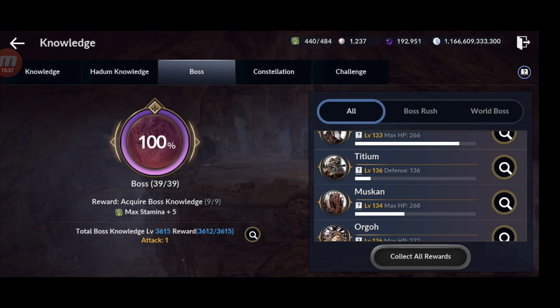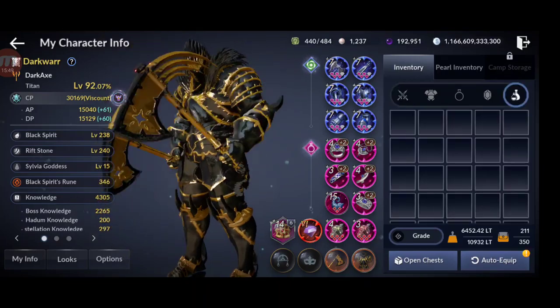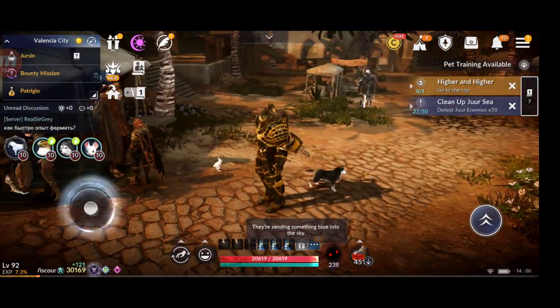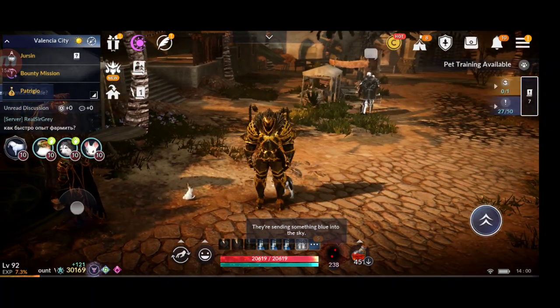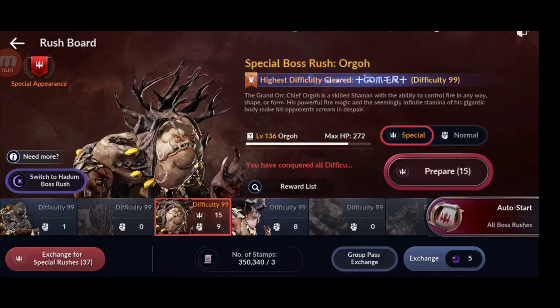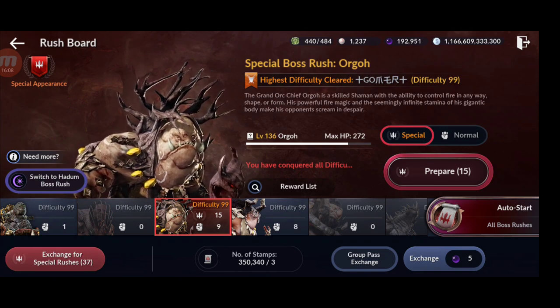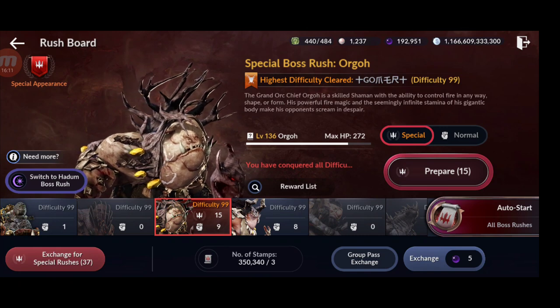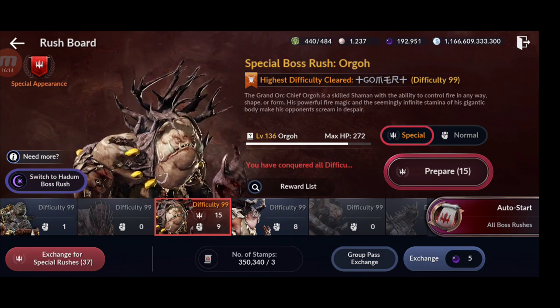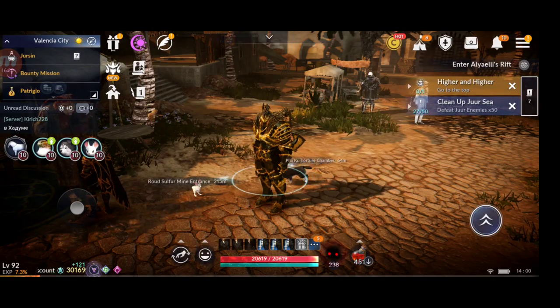I reached almost 193,000 black pearls — very close to 200,000. You need to save them too. I currently have 350,000 boss stamps and I'm going to try to get to 2 million next time. Let me know in the comments if you want tips on farming more boss stamps, and I'll see you soon with another guide video.